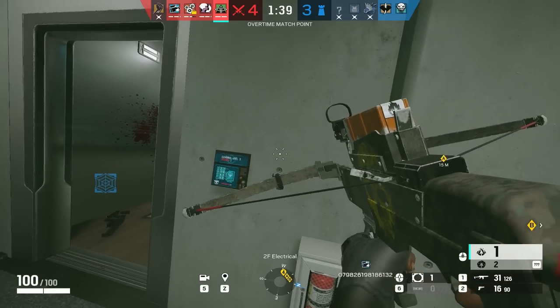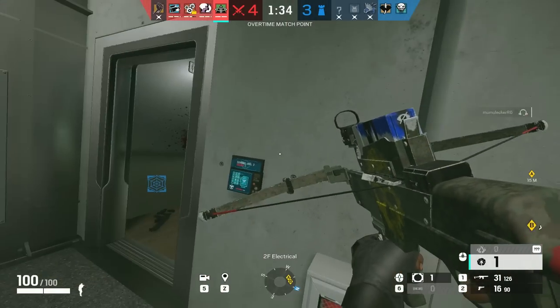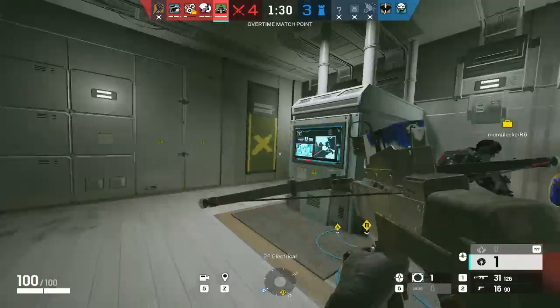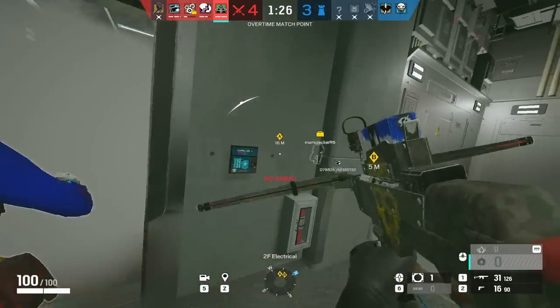Capitão is actually underrated now that you have the secondary heartbeat gadget. My tip for him is use your fire bolts first to cut off rotations, and then smoke their line of sight. If you smoke first, they can move around or change position and make a play. Plus, make sure your smokes are on their side, so even if they run through them you can see something. Never smoke close to yourself because you'll just be putting yourself at a disadvantage.